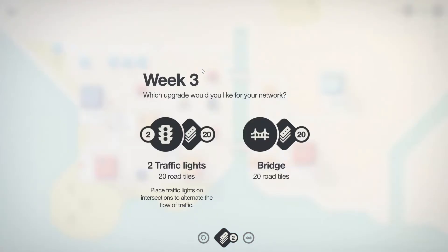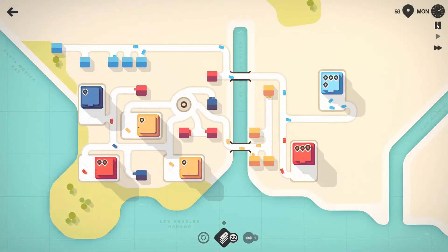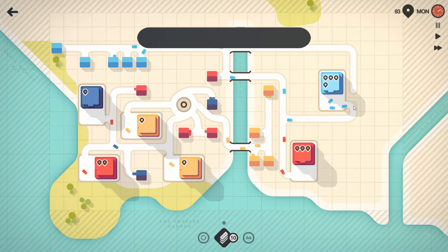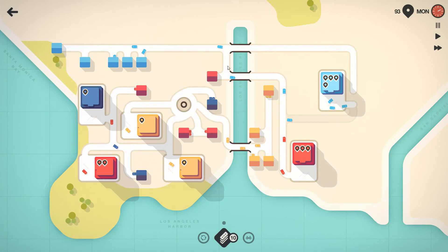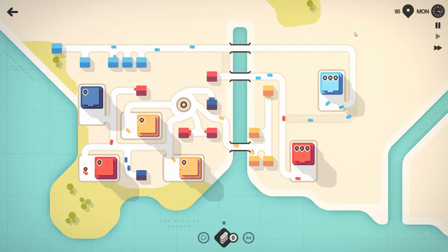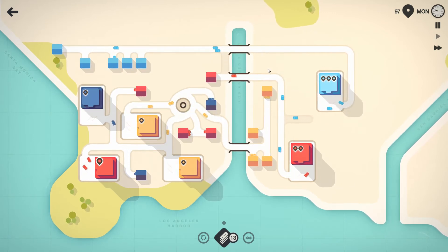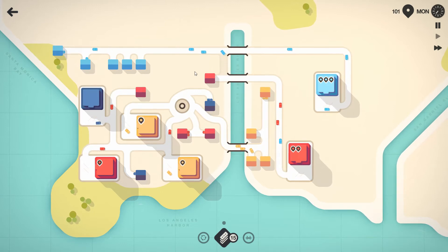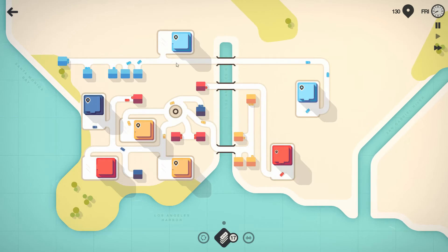Hopefully we can get access to another bridge or motorway. We get two traffic lights and 20 road tiles, or a bridge and 20 road tiles - I'll go for the bridge. I'm going to go straight along the back here. Roads are still there because cars are still on them - you can't just delete them. Now that has its completely own road, going back to its own road, which is very useful and will hopefully separate things out.